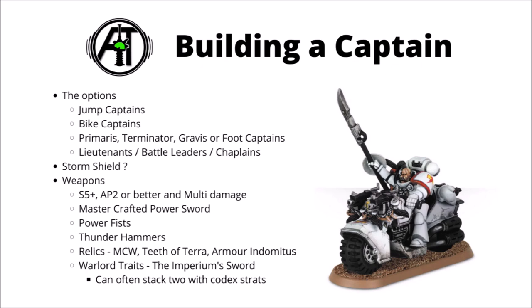The Jump Pack Captain clocks in at 110 points before upgrades, and has both Deep Strike and the Fly keyword, allowing him to hop over intervening terrain or enemy models and charge any enemy aircraft. At the moment I'm personally leaning more towards the Bike Captain though — he only costs 110 points, so is 10 points cheaper, gains Toughness 5, an additional wound, and a Twin Bolt Gun, so is significantly tougher with a little bit of ranged damage output.